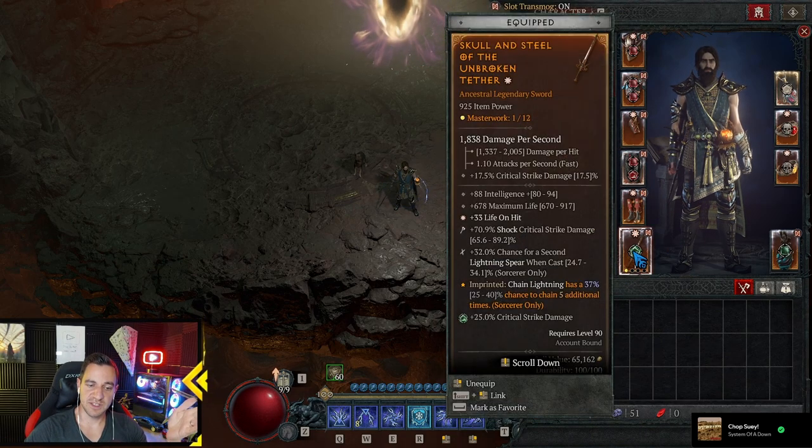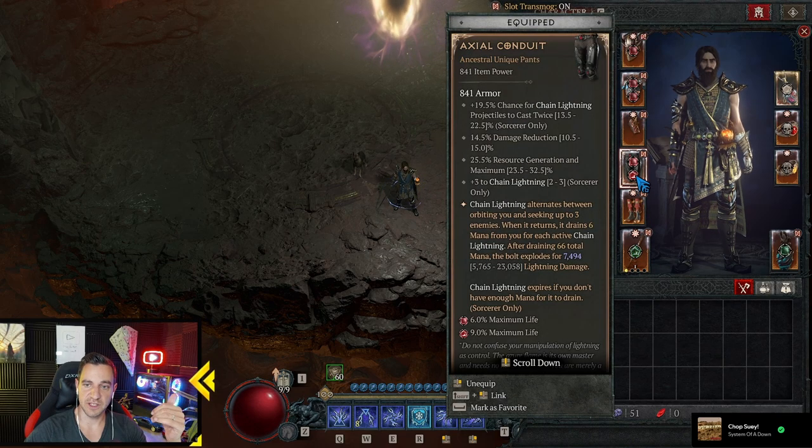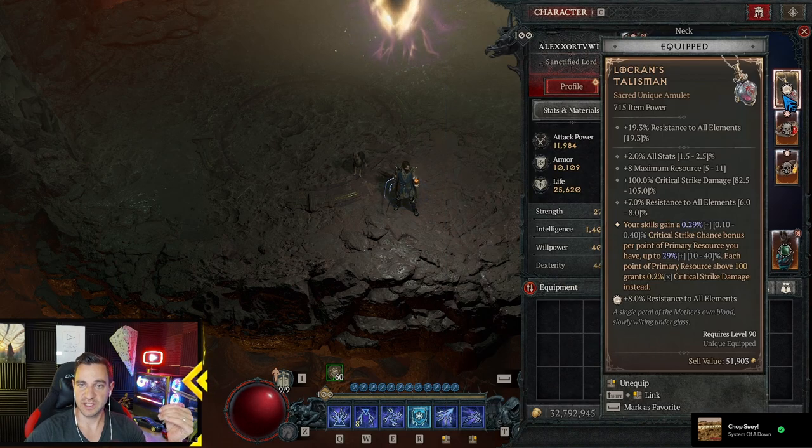For the gems, it's obvious: in the weapons we have the Crit Damage. And everything else is health or armor, except for one Diamond so we gain more resistances and have our resistances capped.